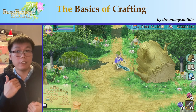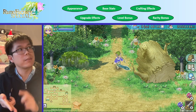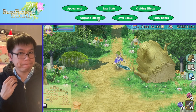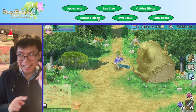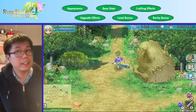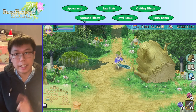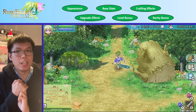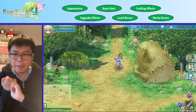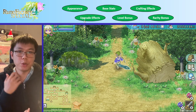This one will probably be the longest and most theoretical. We'll go through all the mechanics of crafting — things like the appearance, base stats, level and rarity bonuses, and crafting and upgrade effects. In the next lesson we'll talk about good upgrade materials. After that, weapons including staffs and farm equipment. Following that, accessories and shoes, which are a bit weird and interesting. And finally, overall builds and how you design a good build.